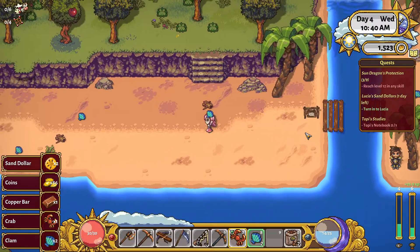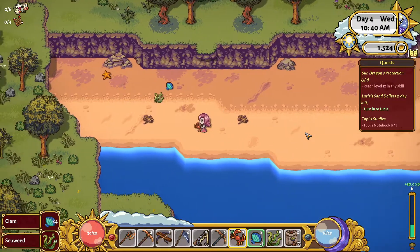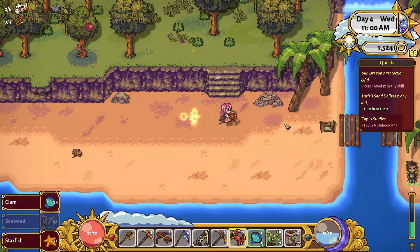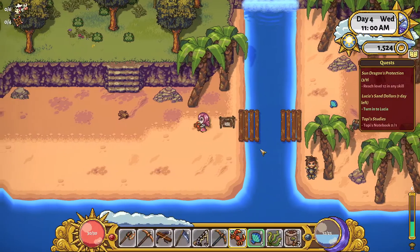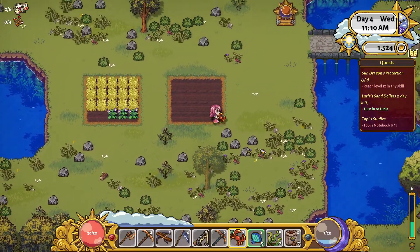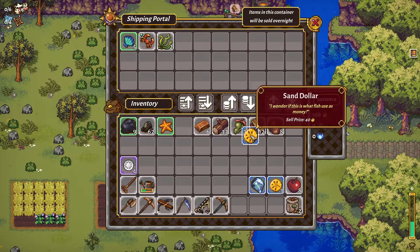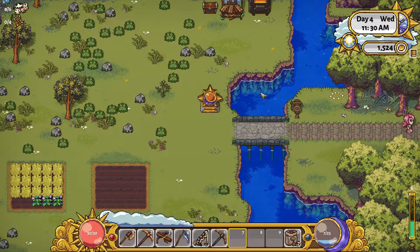Let's see how much wood we need for this bridge - very similar to the one in Stardew Valley. Oh, another chest! 20 wood planks - not right now, but we could do it. We'll sell some crabs. We can turn in the sand dollar quest and buy some seeds.